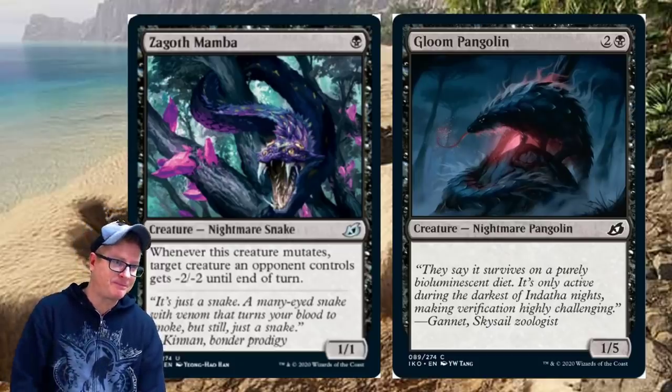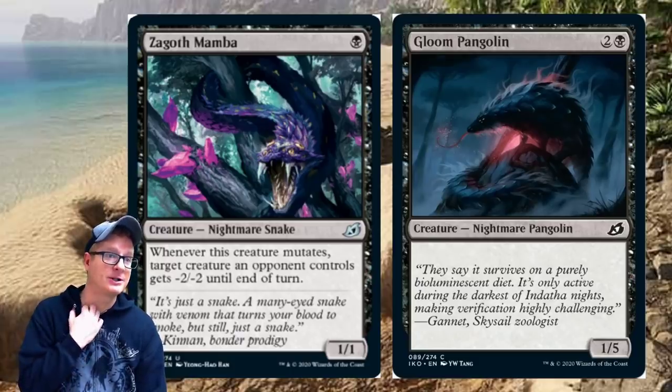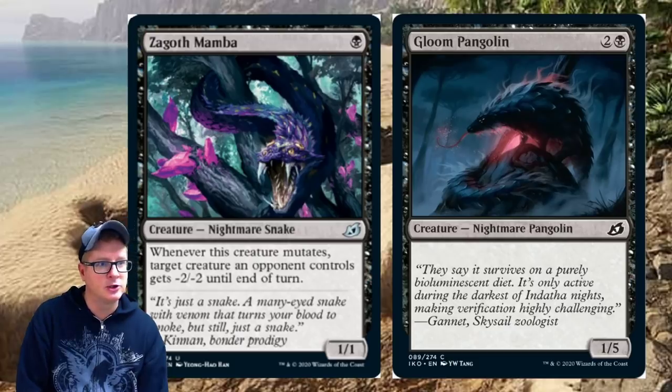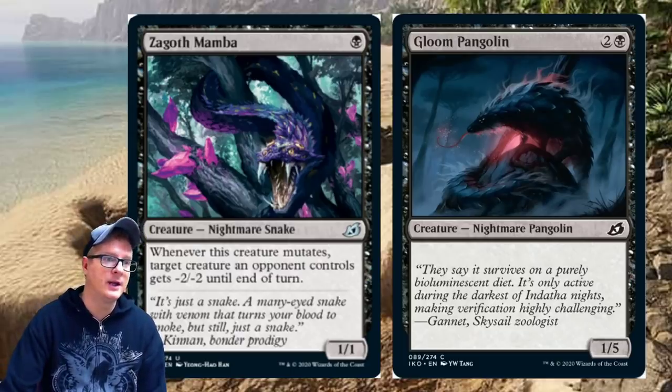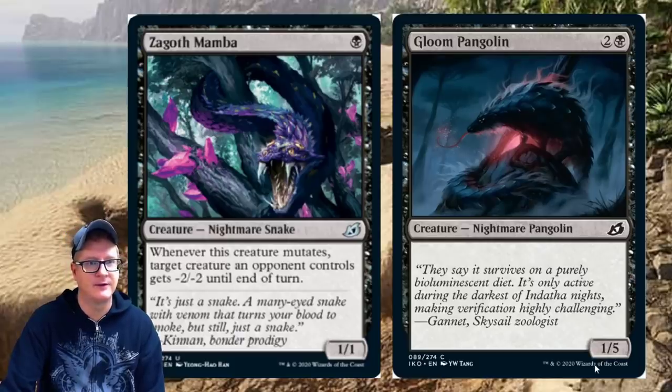Some little commons and uncommons here — Zagatha Mamba and Gloom Pangolin. The Nightmare Snake will probably see more play: whenever this creature mutates, target creature an opponent controls gets minus two minus two until end of turn. It's a one/one. The Pangolin is a one/five for three.